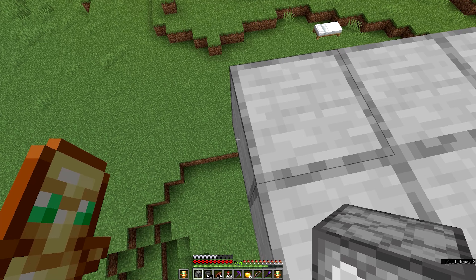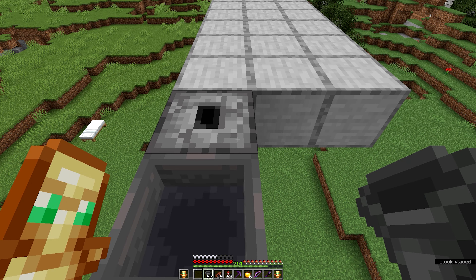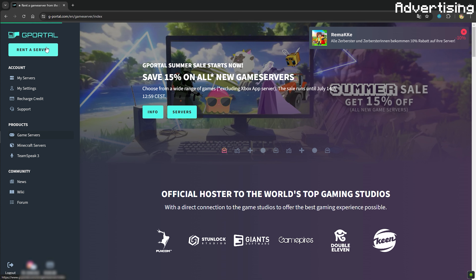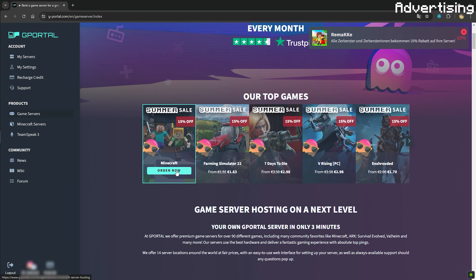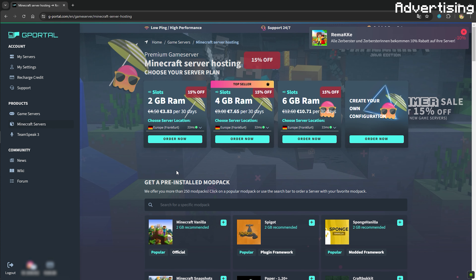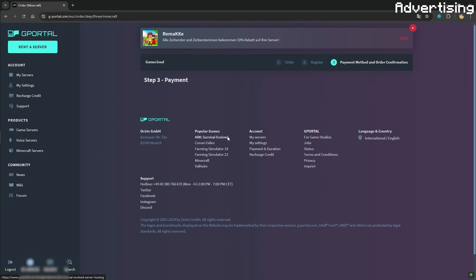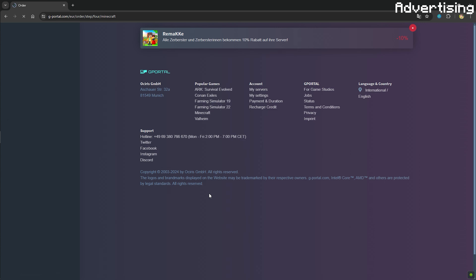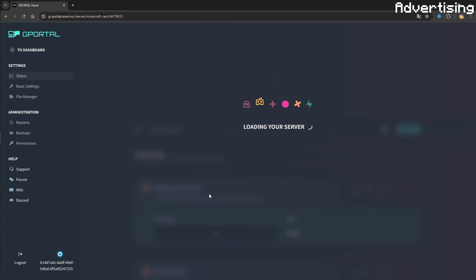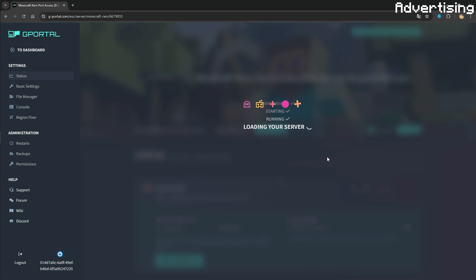Then we're gonna place a dropper right here and a hopper leading into it. Large farms can quickly cause your single player world to lag — this is where gportal, the sponsor of today's video, comes in. At gportal you can rent cheap and fast Minecraft servers, install mods, or transfer your single player world to the server. With the link in the description you get 10% discount and support me at the same time.